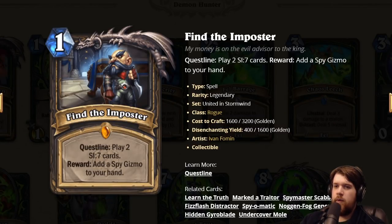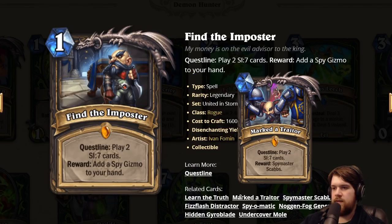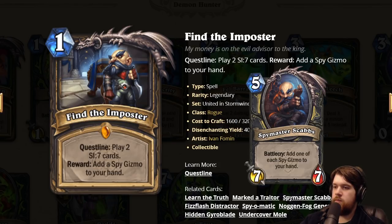On to Rogue, we have Find the Impostor. This is Rogue's questline. You want to play two SI7 cards, your reward is a Spy Gizmo. The first two phases are exactly the same. Then play two SI7 cards to get Spy Master Scabs. Spy Master Scabs is a 5/7/7 with Battlecry: add one of each Spy Gizmo to your hand.